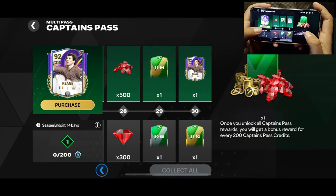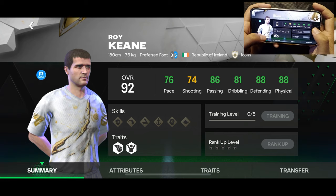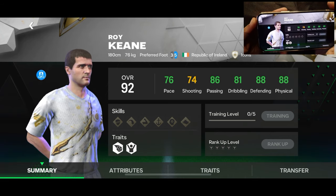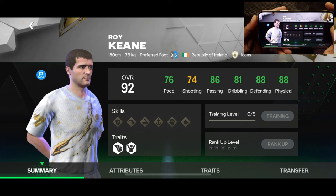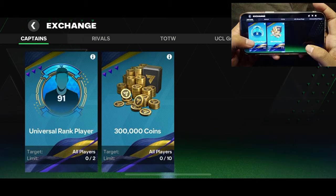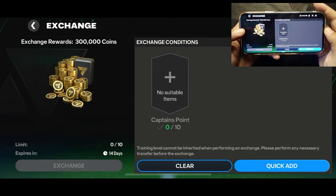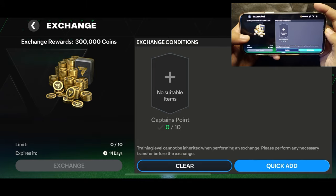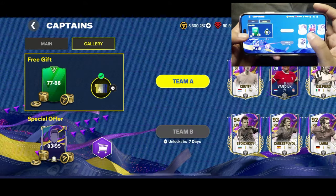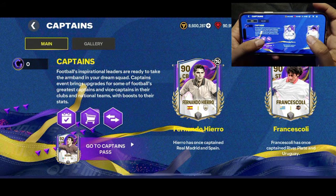You can buy the pass to unlock the premium rewards. The final premium reward of the pass is a 92 overall Roy Keane card. Let me know in the comment section how many of you are planning to purchase the pass. Then there are two exchanges that have been added: the first is the 91 overall universal rank player exchange, and the other is the coin exchange. For every 10 captains points, you'll get 300,000 FC coins, so at the end if you have some points left you can exchange them for coins.